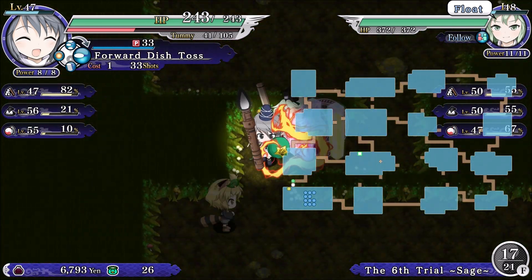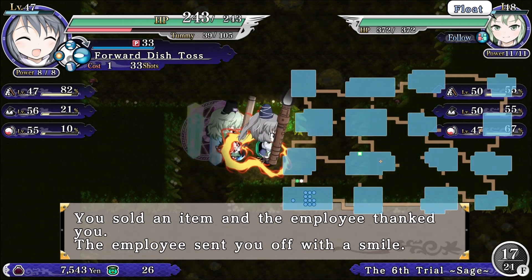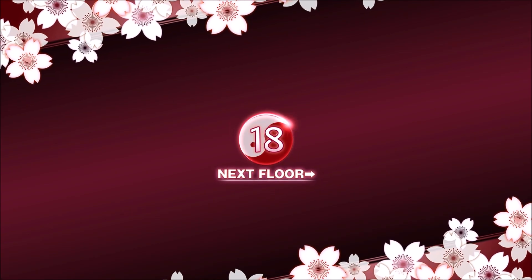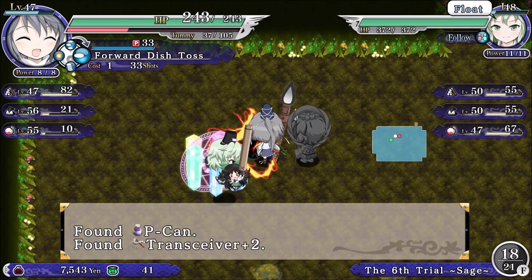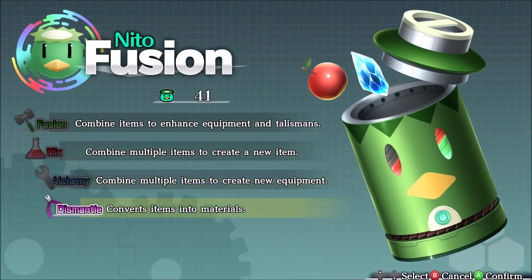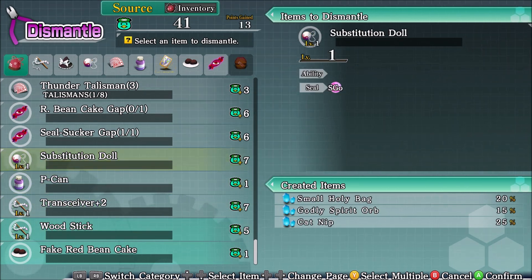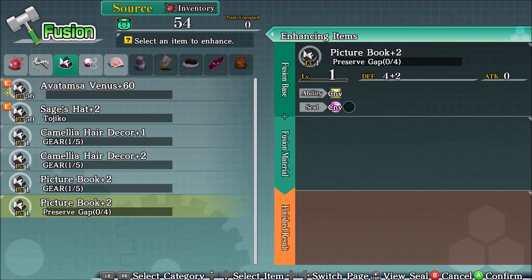We're gonna go ahead and drop off that shroom. Shosama — looks more like a stone statue. Dismantle time — dismantle that, that. Hold on to that — should get me enough. Fusion time.